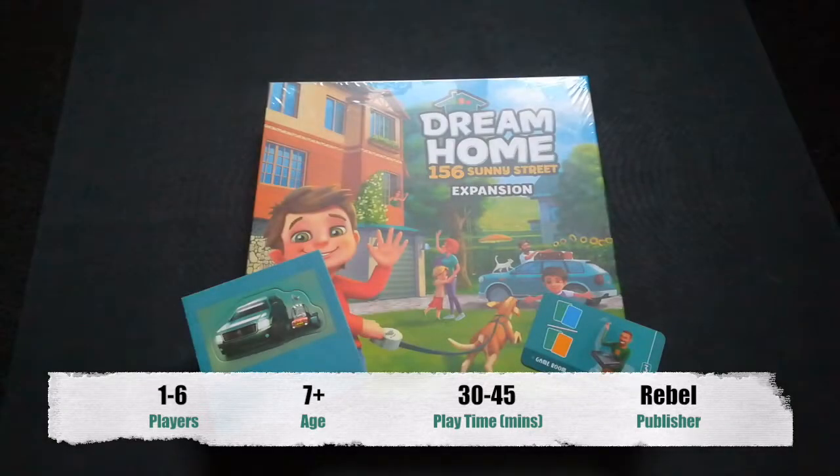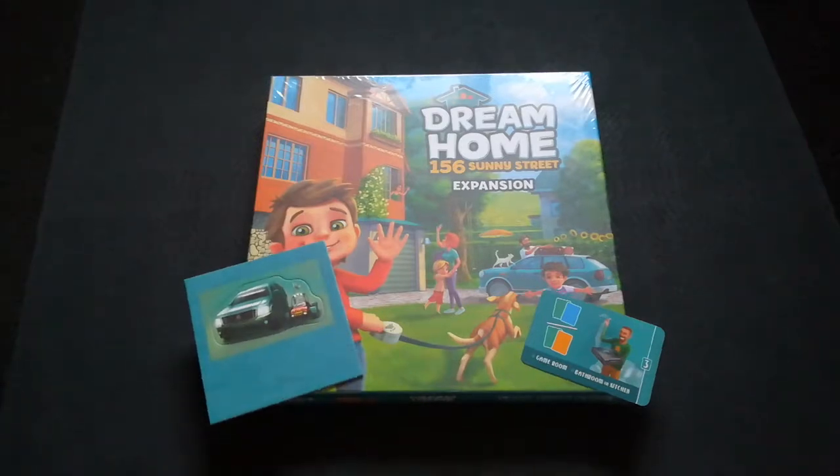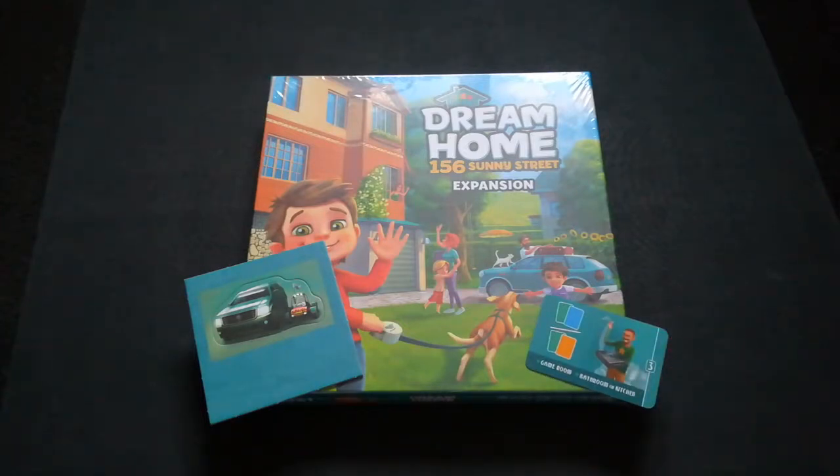Hi everyone, today I have another unboxing video for you. This week I'll be unboxing the first expansion to Dream Home: 156 Sunny Street. I got this game and two promos — one for the base game and one for the expansion. 156 Sunny Street is an expansion to Dream Home, produced by Rebel and designed by Clemens Kaliki, which turns Dream Home from two to four players up to one to six players, aged seven and up.